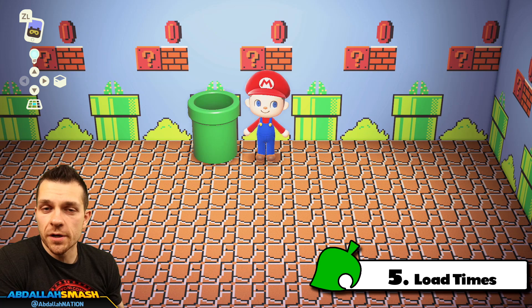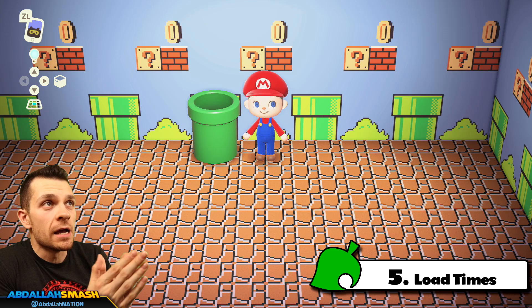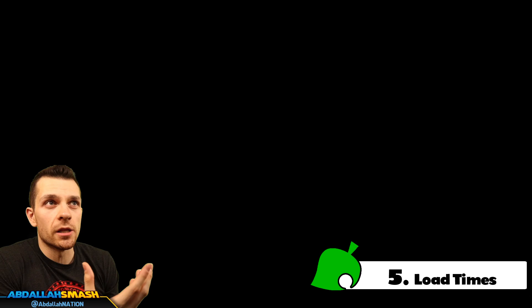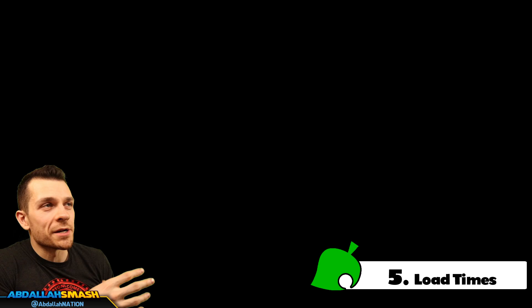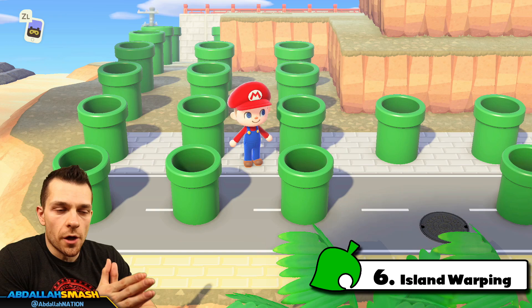Number five is about load times. Going through these pipes there is a little bit of a load screen. There are really only two instances of warping: you can warp from inside your house to outside, which has a longer load time, or warp from outside to outside. Warping from inside the house takes approximately 12 seconds before you can control your character again. If you warp from outside to outside, it's about half that — approximately six seconds. So warping across the island is fast and very effective.